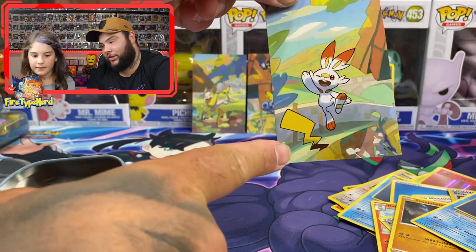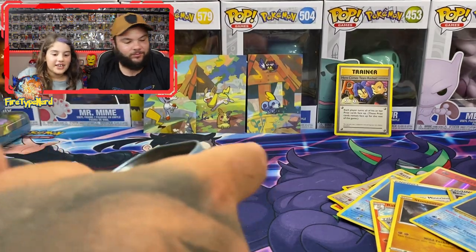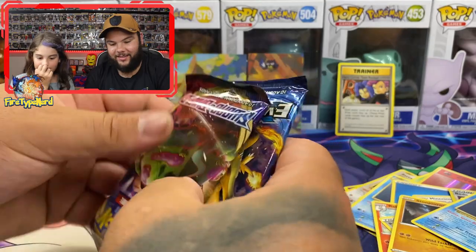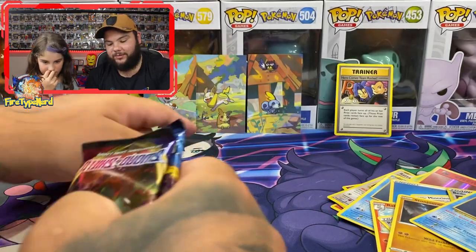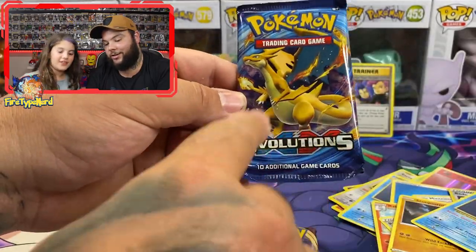Here we have a Scorbunny with — don't know whose tail that is. Pikachu's tail! Those actually look like they go together. That one looks similar to Pikachu as well. Alright, we have a Snorlax tin with a Sword and Shield and a Charizard Evolutions pack, which is awesome.